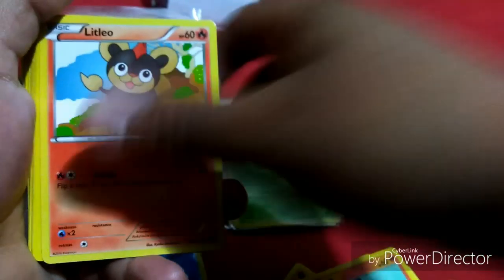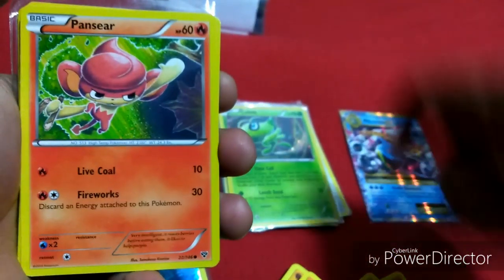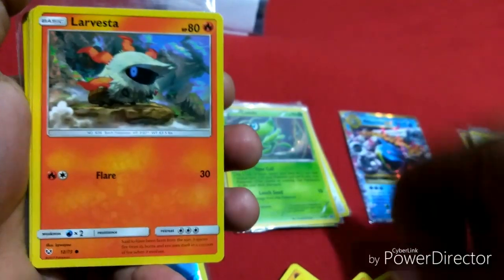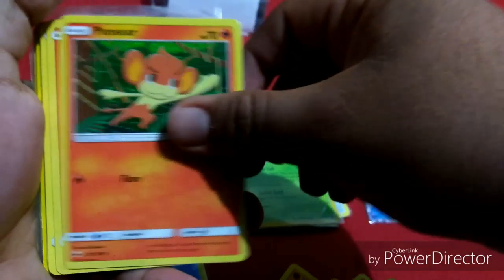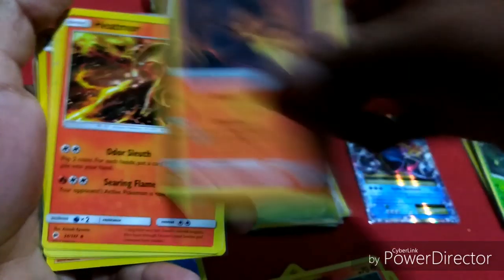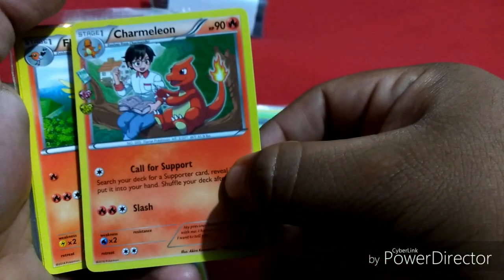Torracat, Celebi — oh, awesome! Another legendary — Torracat. Vulpix, Litleo, Fennekin, Politoed, Pansear, Growlithe, Ninetales, Braixen, Braixen, Pansear.